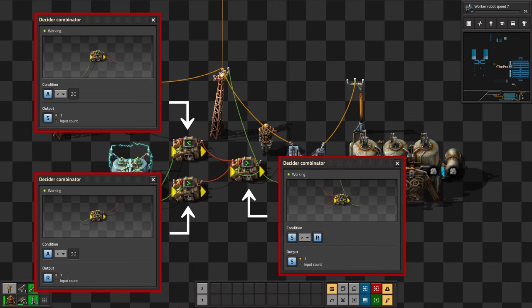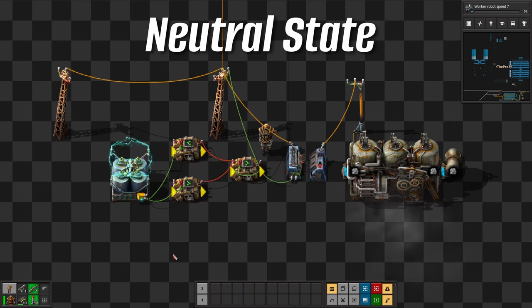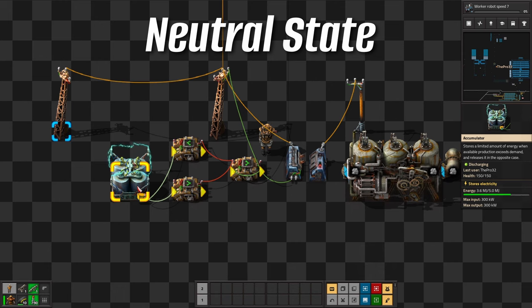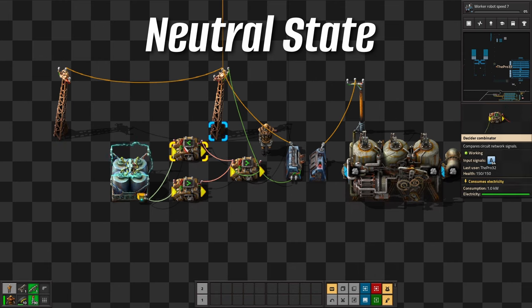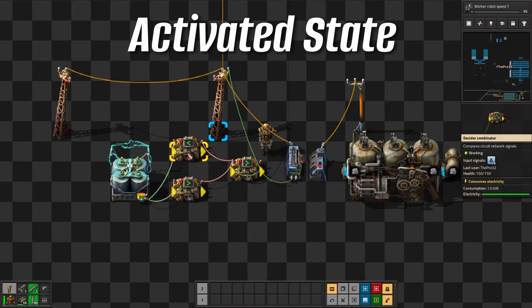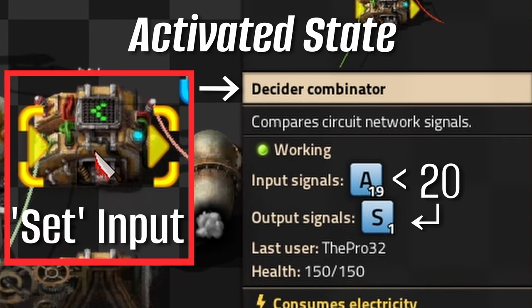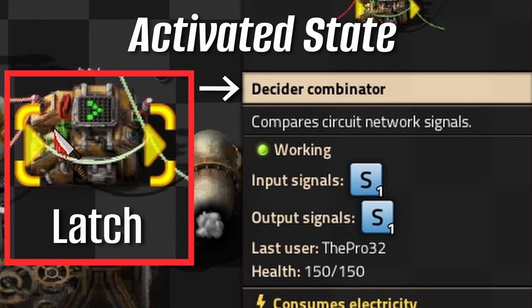Now for the latch part: I want it to activate when the set signal is bigger than the reset signal. This is the most important part to understand, since it represents the key factor logic behind it. For better visualization, let's look at each state that the latch can be in. The neutral state occurs when the latch has an empty memory and the accumulator charge is anywhere above 20%. Here, both input combinators do not emit any signal, and neither does the latch. In the activated state, the accumulator charge drops below 20%, resulting in a set signal with an associated value of 1. This is then sent to the latch, which reacts to that input, sends out its own signal, and stores this activated state persistently.